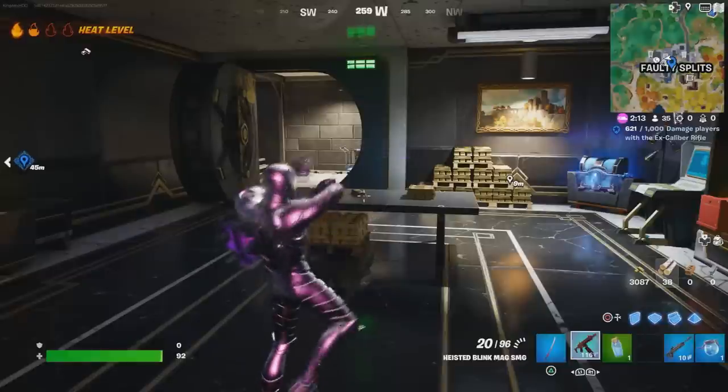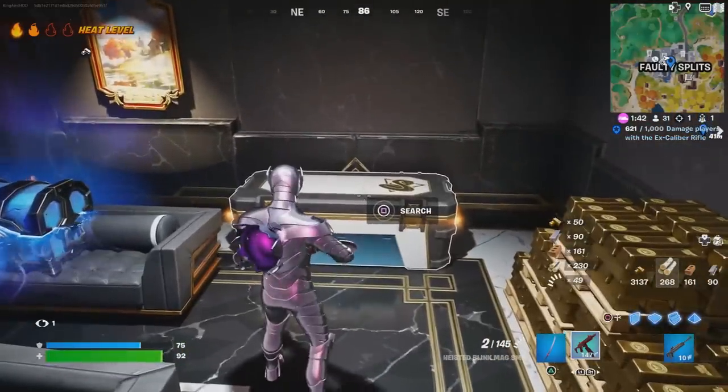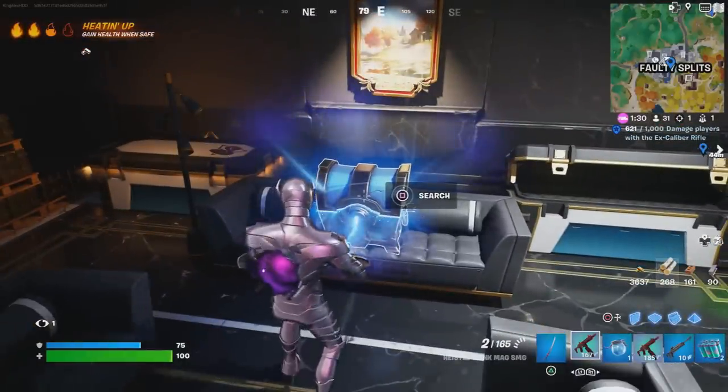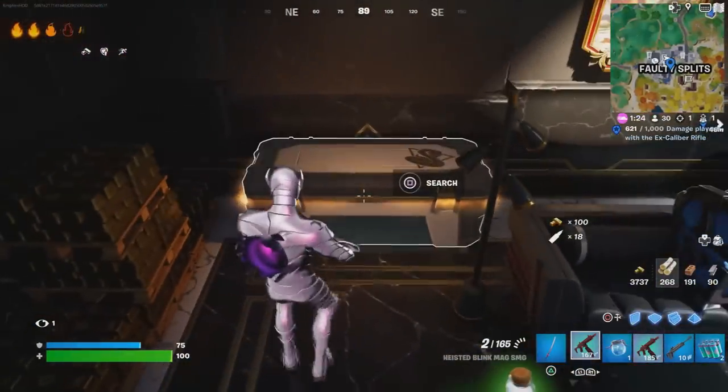At the same time, inside the Cold-Blooded vault you need to do an emote — just emote right inside there and you'll complete that challenge. Also inside the vault, search a Cold-Blooded coffer — those are the big chests inside the vault. Open any of them. I think you have to open five of them, so open as many as you can.